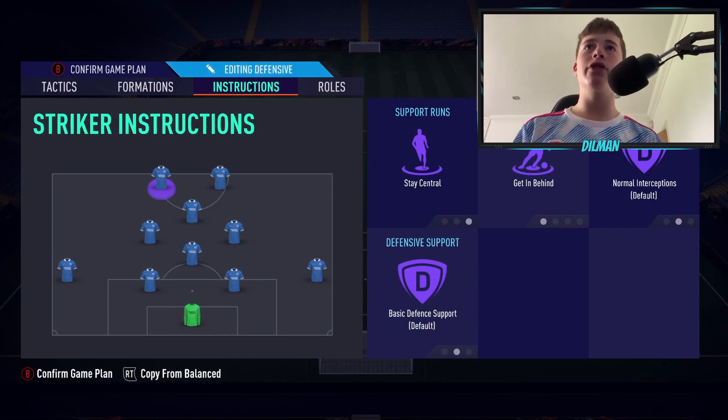Now let's move on to the player instructions. Our strikers are going to stay central and get in behind, with basic defensive support. So if any of our players go out of position — like our CAM or centre mids — our strikers can drop into those positions and help out in defence.